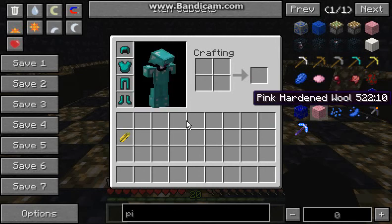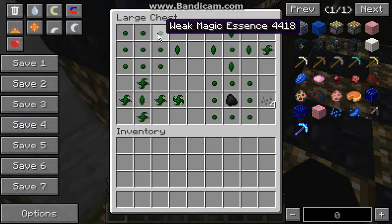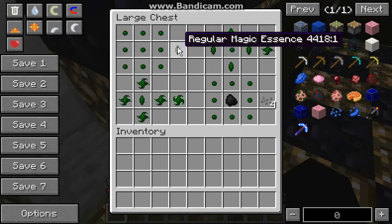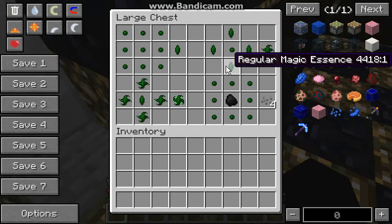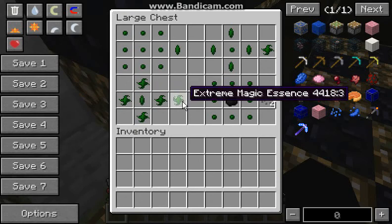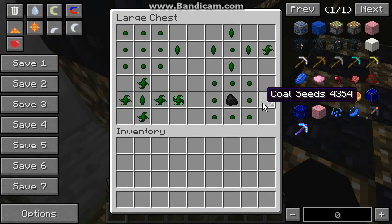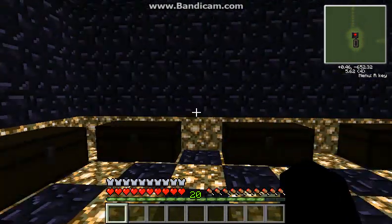This mod adds in a bunch of new foods, if you couldn't tell by the mod name. It drops weak magic essences and some regular magic essences. You take nine weak magic essences to make a regular magic essence. Then you put four regular magic essences around it and you get a strong magic essence. Put four strong magic essences around a regular magic essence and you get the extreme magic essence. And if you put weak magic essences around a piece of coal, you will get coal seeds. I don't think I finished setting this up, but either way I'm running out of time, so I'll see you in the next part.